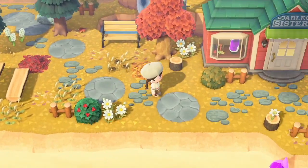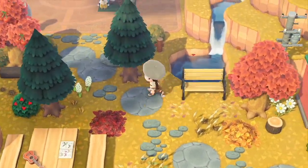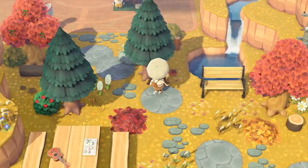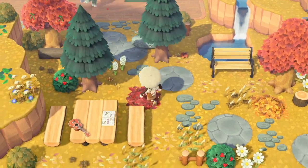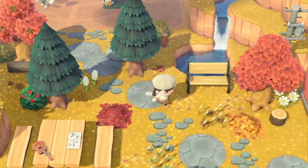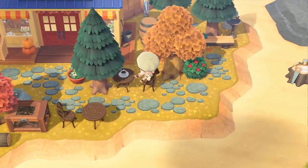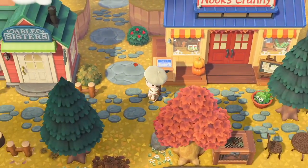This area is quite different from how it used to look. Before it was more symmetrical and city-ish, but I changed it to be more woodsy and foresty. I added a leaf pile, some weeds, and over here is Able Sisters, Nook's Cranny, and a couple of seating areas. I actually did a speed build of this about a month and a half ago.